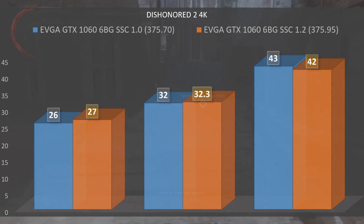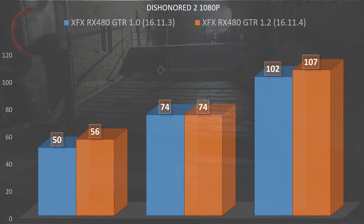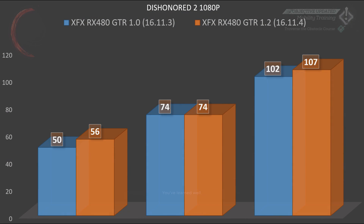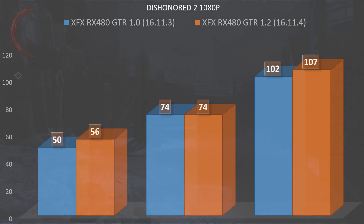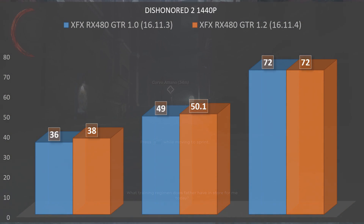Starting out at 1080p for the RX 480, pre-patch we had a minimum fps of 50 with an average of 74 and a max of 102. Post-patch we had a minimum of 56, an average of 74, and a max of 107. Not that much improvement actually — not even near as impressive, because we still have minimum frame rates under 60 fps.